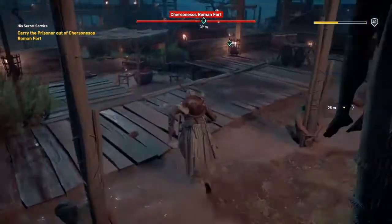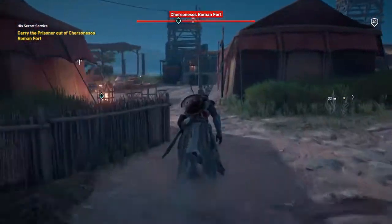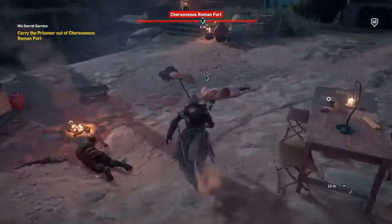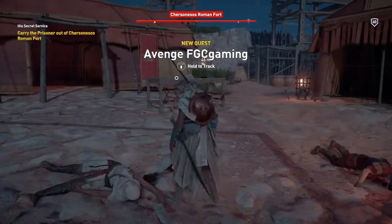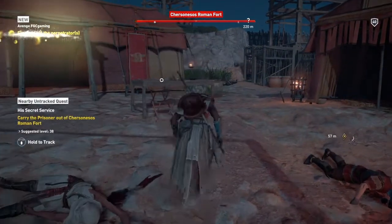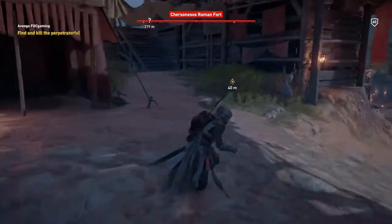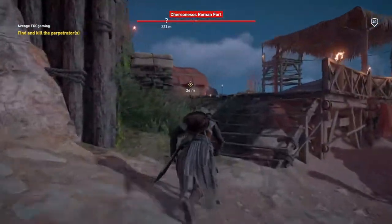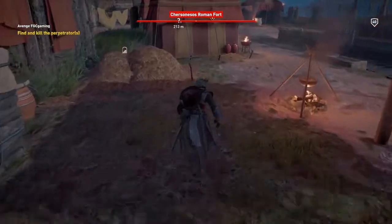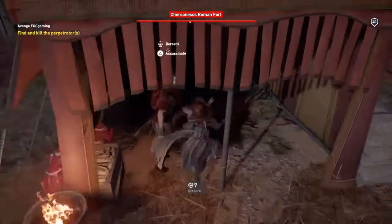Oh there's a dead body over here — let me avenge this guy. These are good for experience points if you don't know. It's always good to stop by one of these dead bodies — it's another player that you can avenge. The guy who killed him is usually in the same camp. I pretty much killed everybody so I just have to walk over the dead body and confirm the kill. Oh no, he's alive — hey bro!